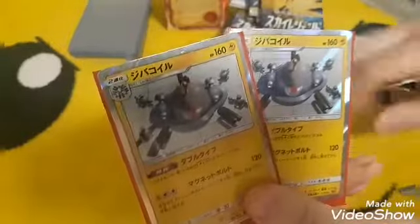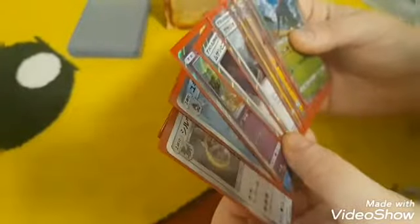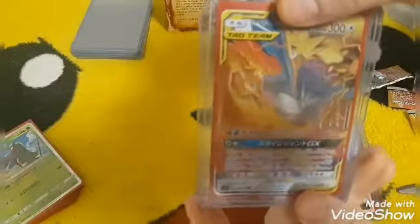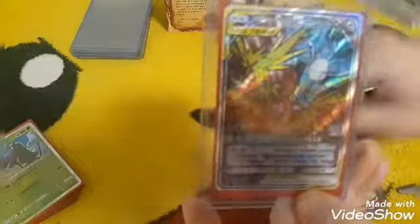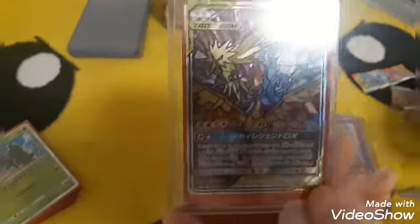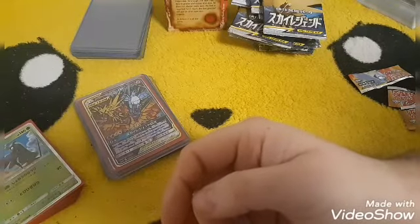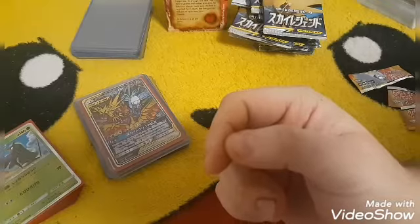Lurantis — somebody in the comments below will tell me. And two Magnezones — so ten holos total. We pulled a Keldeo GX, Naganadel GX, Naganadel GX secret rare, the Moltres/Articuno/Zapdos GX tag team card, and then the stained glass secret rare Moltres/Articuno/Zapdos card. Overall this was a very good box — ten out of ten, would recommend. Leave a like, subscribe if you haven't, and comment to tell me how many Pokemon names I got wrong. Thank you very much for watching — Real Pokey Fam out!